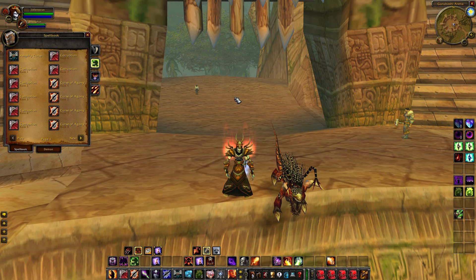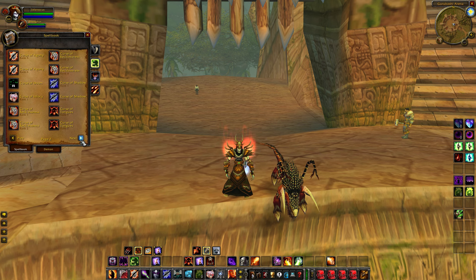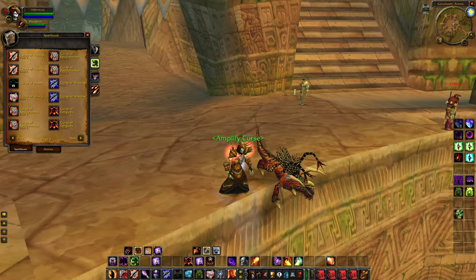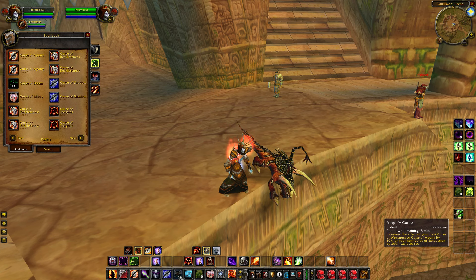Now I'm going to cover Warlock curses. What I think makes a good Warlock in PvP is pet control and curses. The first is Curse of Agony — if you have Amplify Curse off cooldown, always Amplify Curse and then Agony. Your Agony is going to hit about 50% harder — it's insane. You use Curse of Agony for melee DPS because there's no point putting up Curse of Recklessness or Curse of Weakness on a melee.